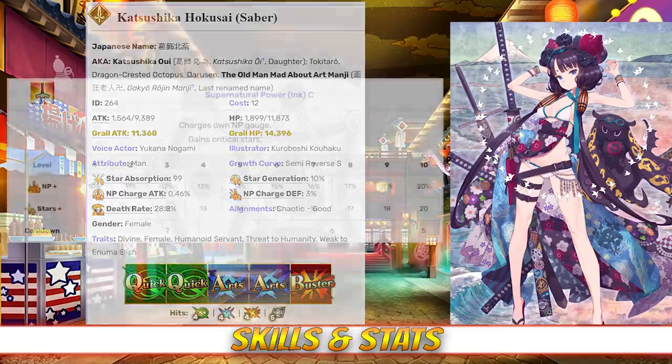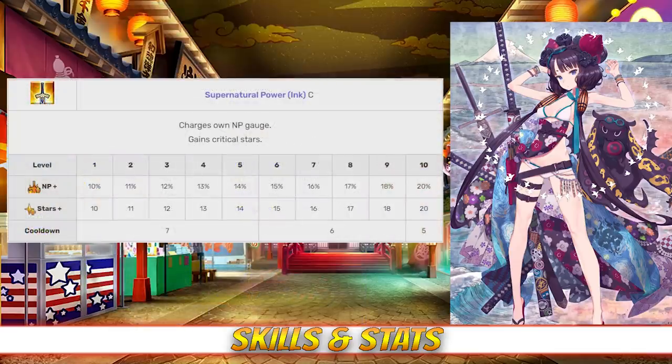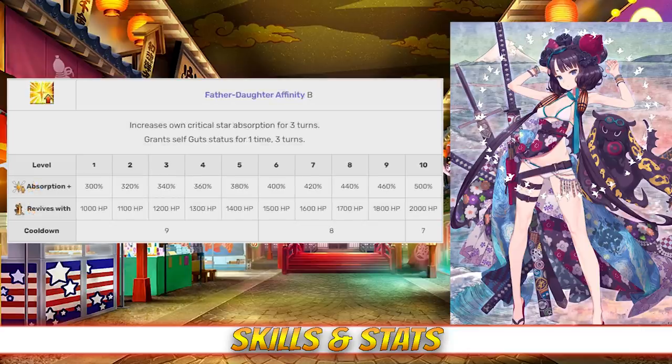Taking a look at her skills, her first skill is Supernatural Power Inc., Rank C. This skill charges her own NP gauge between 10 and 20% and also generates between 10 to 20 crit stars, both depending on level. Her second skill is Father-Daughter Affinity, Rank B. This skill increases her own crit star absorption for three turns, between 300 and 500%, and it also grants her a one-time buff lasting for three turns, reviving her with between 1,000 and 2,000 HP, both depending on level.